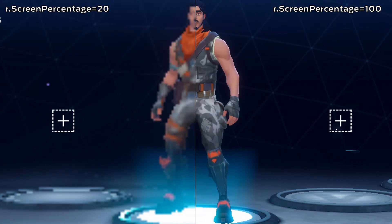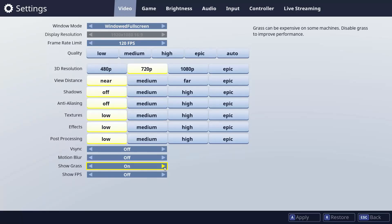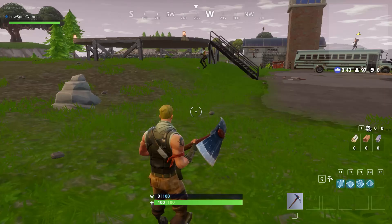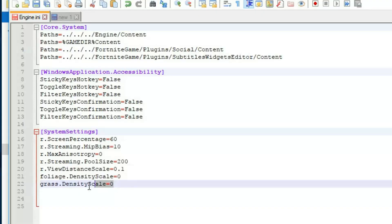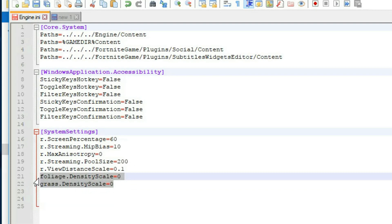Outside of resolution, we have a couple of interesting things to look at. For some reason I noticed that disabling grass in the menu did not work properly on several of the computers I tested with, so you can disable grass completely with these commands.